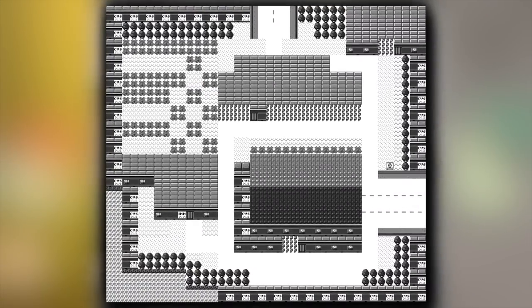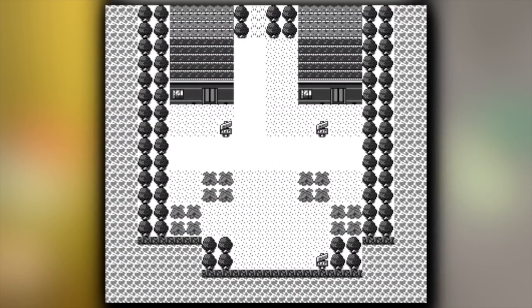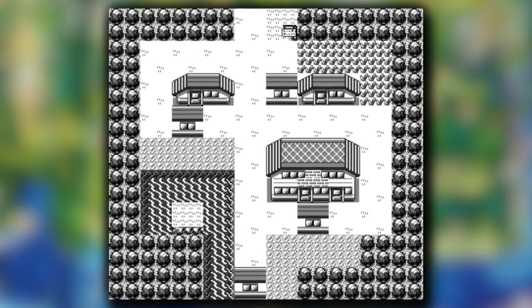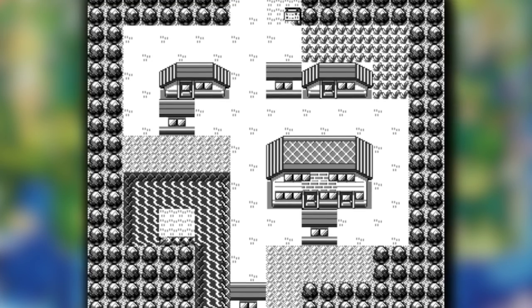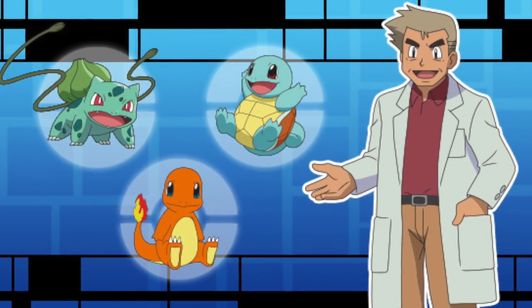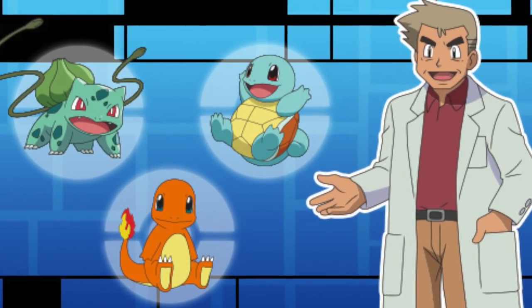Notably, the SS Anne is not present in the early beta Vermillion City map. Pallet Town was originally going to be little more than a couple of seaside villas, and it also had some really neat sand and grass graphics that I would have loved to have seen make their way into the final game. Later changes more closely resemble its final layout, though for some reason your starting town still contained tall grass. Perhaps initially you would have gotten your starter before actually starting the game, and not from visiting Professor Oak — though this is just my own speculation.